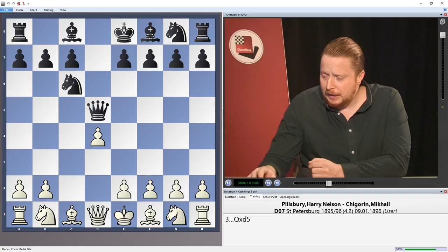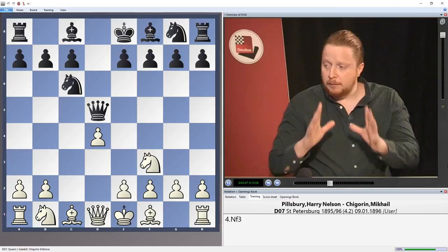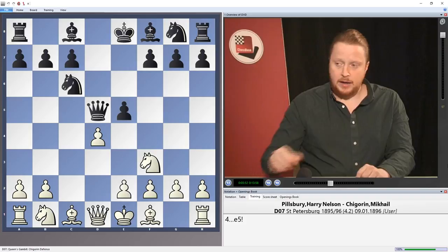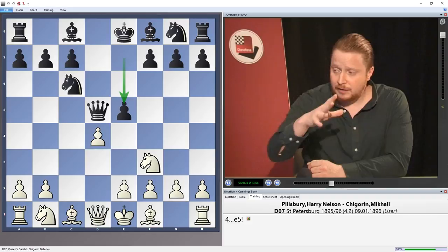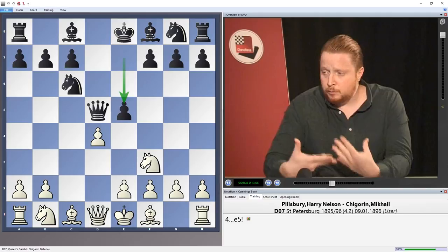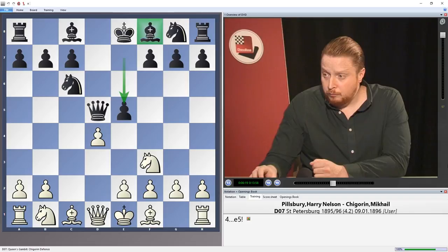In this position, the main move is e3. It's worth pointing out already that if white plays Nf3, a very important move now — you cannot play the Shagorin without the move e5. This is a key, key move. This is one of the typical ideas you really need to get your head around. e5 is a move that has to be played in a lot of positions because it goes to the principle of the opening: don't worry about the centre, develop with speed. The move e5 liberates your bishop, attacks the centre, and gets your pieces into the game quickly.